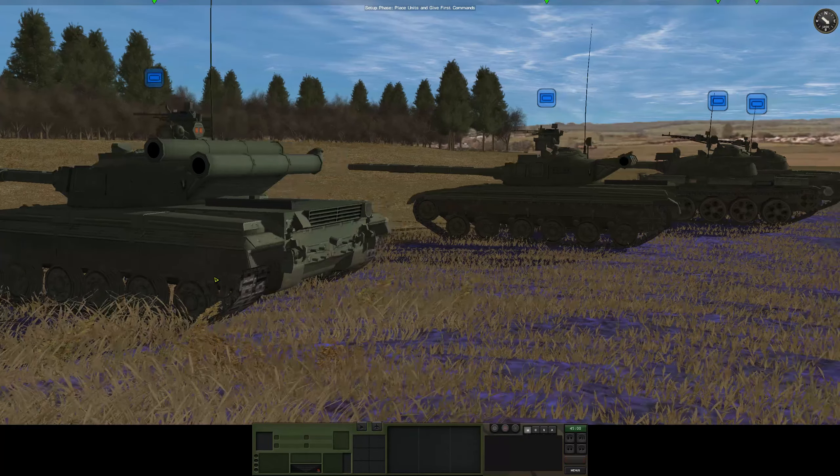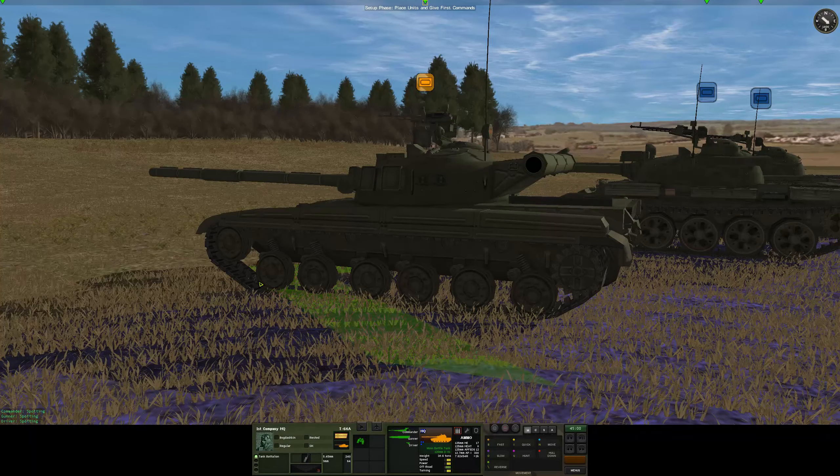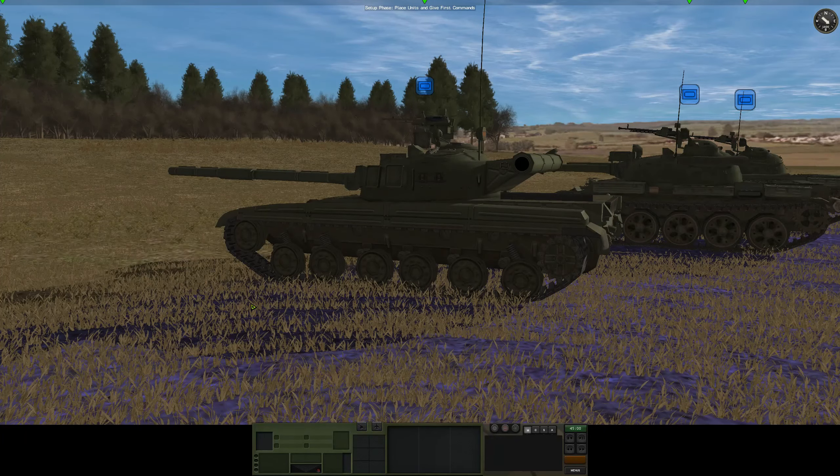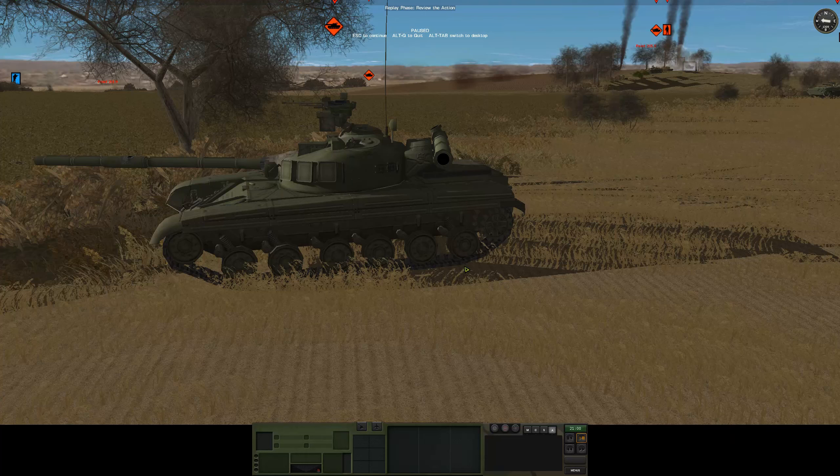For our little skirmish, we are fighting T-64As primarily. Okay, without further ado, let's jump back over to our own battlefield. Here we are - as I was talking about, six road wheels, so I know it's not a T-55, and it's got these dimples around the outside. And there we go - it is a T-64A.